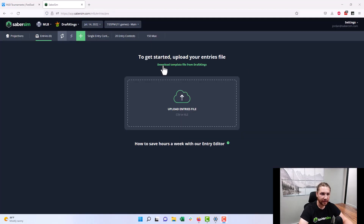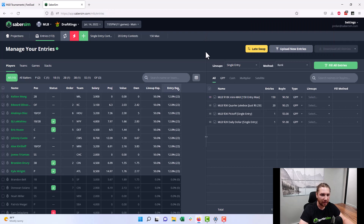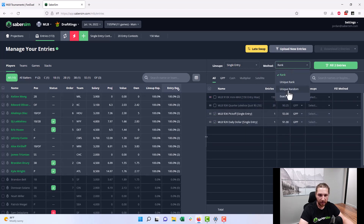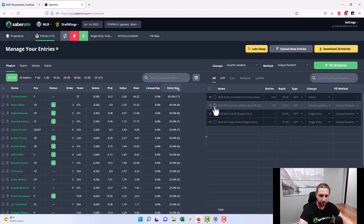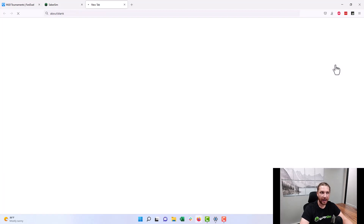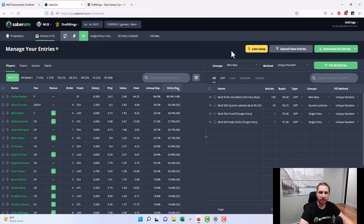Once you've got an entries file, it's just one click to download that file from DraftKings and load it into the SaberSim app. Once your entries file is loaded, there are essentially unlimited customization options to make sure the right lineups are getting into the right contests. For example, I want to make sure my single entry lineups are ending up in the single entry contests, and I have specific builds for the quarter jukebox and the minimax that I can identify and fill as well. Once I'm all done, it's just one more click to download the new entries file and go back to DraftKings to upload it. And our entry editor is totally integrated into our late swap as well, making it easy to update your lineups if there's news that breaks after lock.